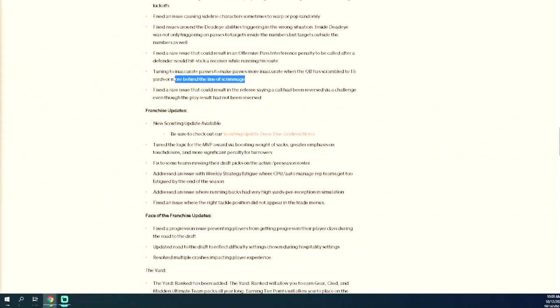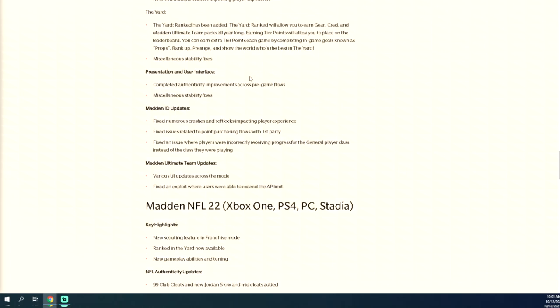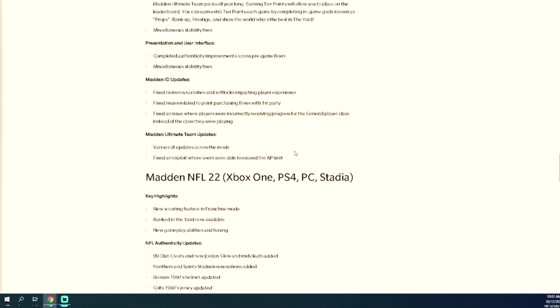Tuning inaccurate passes to make passes more inaccurate for one QB — this is huge. This needed to be tuned. If you back up in the pocket, maybe 10 yards back, the contains should disengage but you shouldn't have every throw be automatically accurate. Overall I'm kind of excited to test this out — I think there are a couple of things that are actually going to get better.